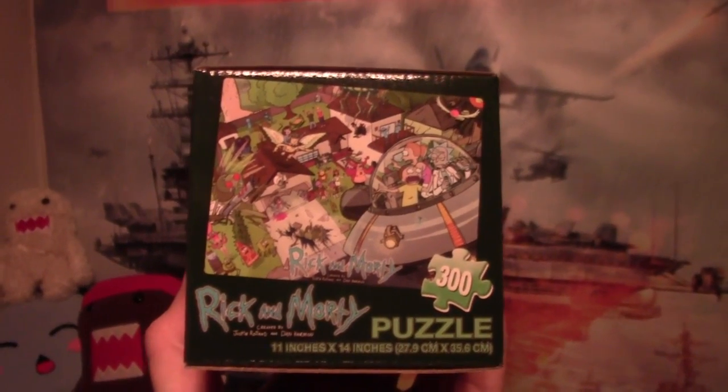Now we'll move on to the next item — some kind of weird box, and oh my god, it's Rick and Morty! One of my favorite web series in the world. The guy does a weird burp — he belches constantly. It's an awesome cartoon which even did an intro for The Simpsons recently. I recommend watching it if you like Family Guy or American Dad — the humor is quite dark. Anyway, this is a 300-piece puzzle box which I'm not going to open right now.